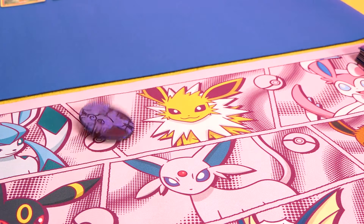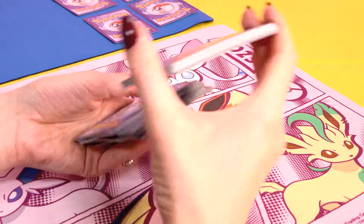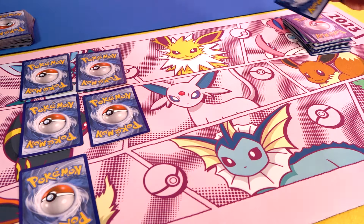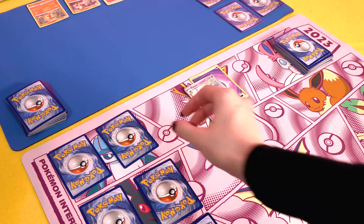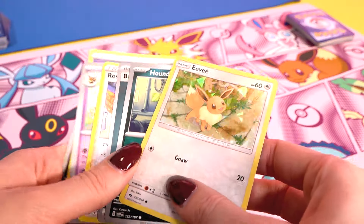To set up a match, you flip a coin to see which of you will be taking the first turn. Then each person shuffles their deck and draws a hand of seven cards. After that, without looking at them, each player draws six cards and places them face down to the side of the board — these are your prize cards. Each time you defeat an opponent's Pokemon, you can add one of them to your hand, and if you claim all six of your prize cards before your opponent, you win the game.